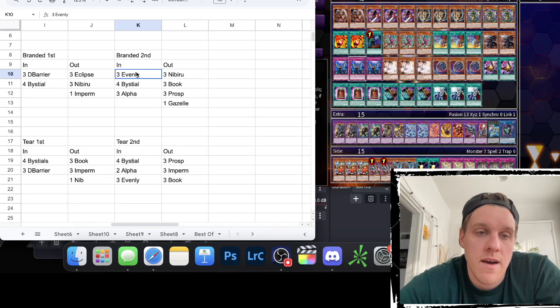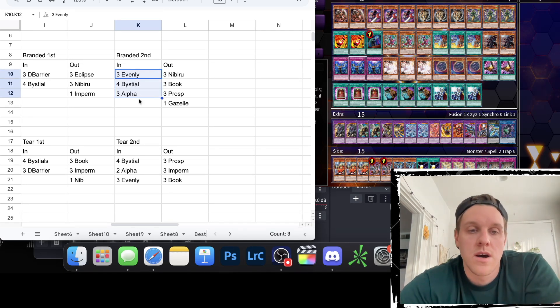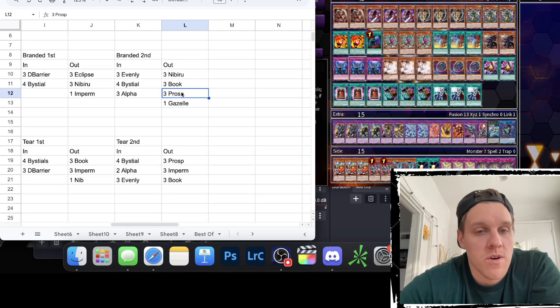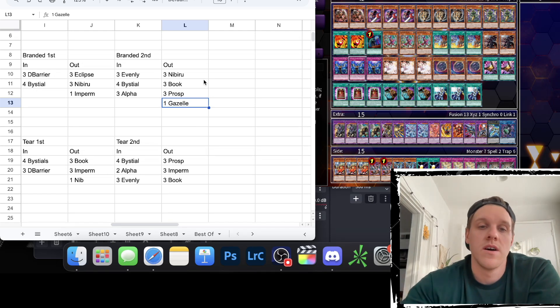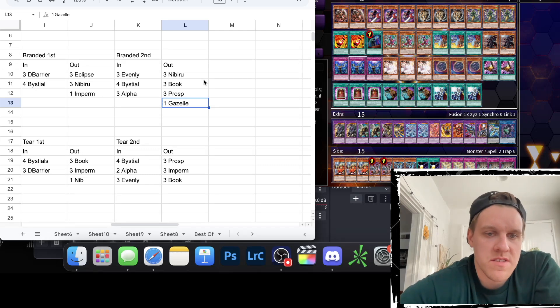Branded going second is similar: three Evenlies, four Bestials, and three Alphas — all good against Branded. Alpha is really nice because it outs Mirror Jade without triggering its effect, or forces Mirror Jade itself. Coming out is three Nibs for the same reasons, three books of course, three Prosperity as usual, and for the last card going second you can consider siding out a Gazelle — it's perfectly reasonable.